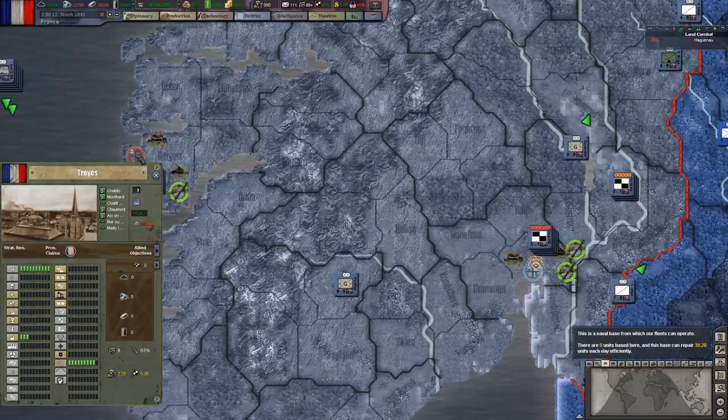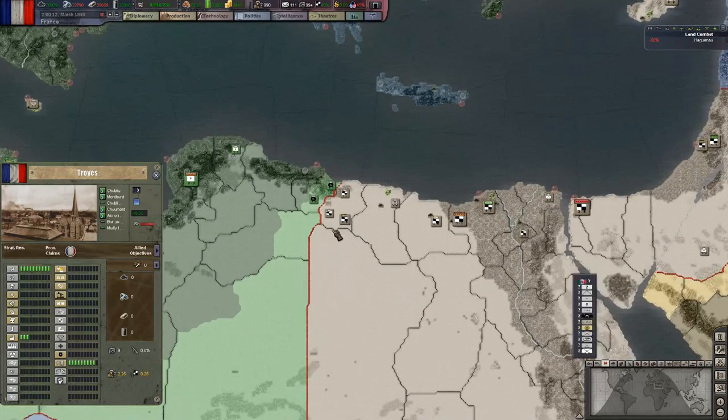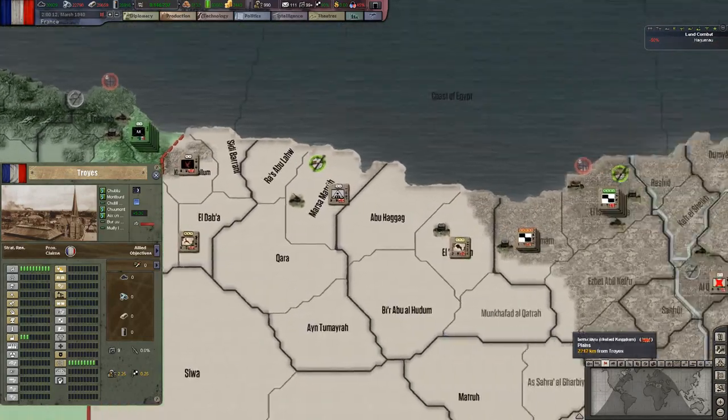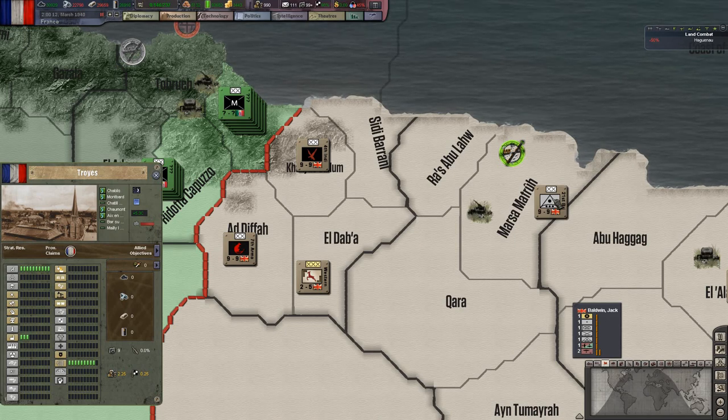So my UK setup is I would take this brigade here, the 21st, and split the motorised infantry battalion and the motorised support - the truck transport - off of that one, and then build a tank division: so an armour unit, a motorised engineer, a divisional HQ, and an artillery unit, and then make that into an armour division. Then with the rest of it - the infantry tank and the artillery - I'd make that into a semi-motorised infantry brigade, and then put that on the front line with the 4th Indian division and the 7th armour division.